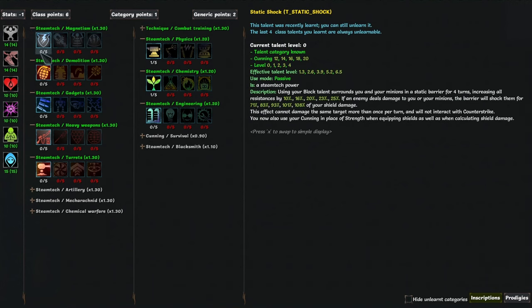Magnetism is the lightning tree, and it has Static Shock, which lets you equip shields through cunning, and passively augments your block to also give you and some of your minions all resistance for 4 turns. This makes blocking a useful prebuff, since all resistance is always valuable. Generally on Annihilator, you should stop thinking of block as an ability that blocks damage, and just use it for this or the heavy weapon's block effects.